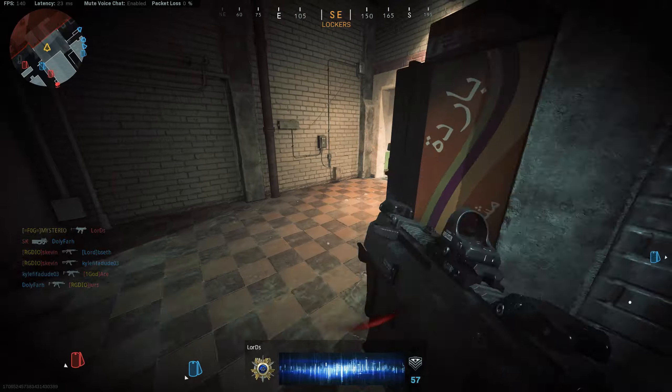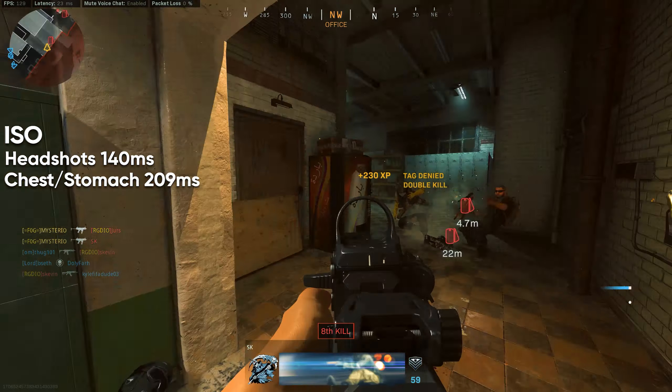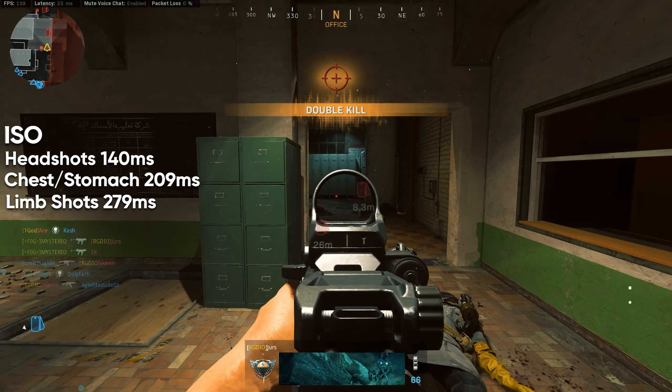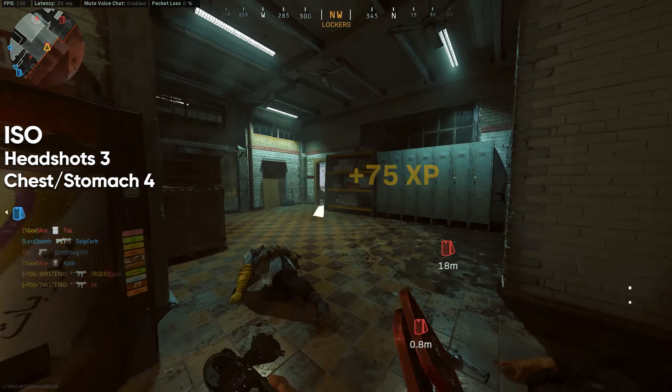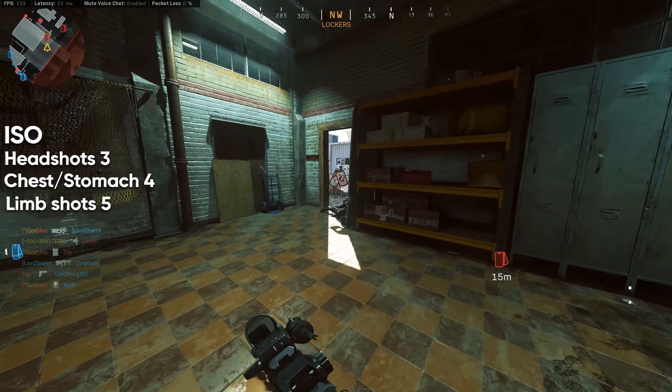All of this results in a time-to-kill of 140 milliseconds for headshots, 209 for torso shots, and 279 for limb shots. You will need 3 headshots to kill, or 4 torso shots, or 5 limb shots — and all of this is valid up to 16.5 meters.